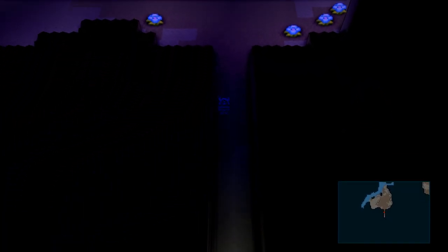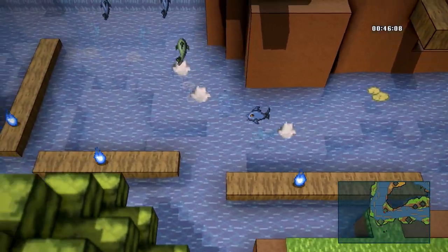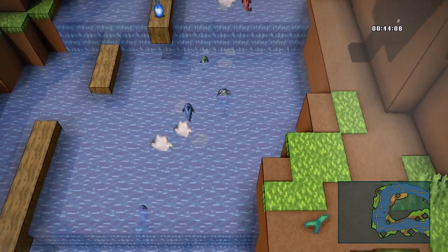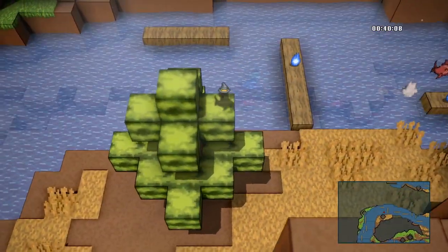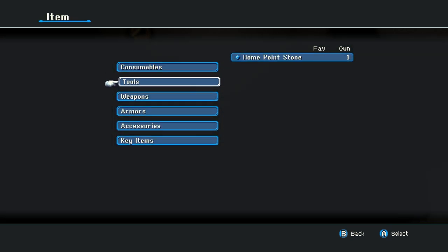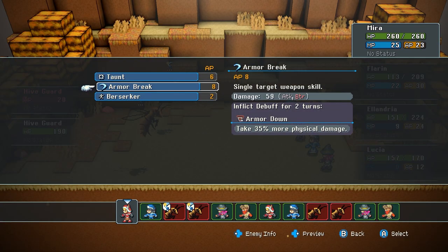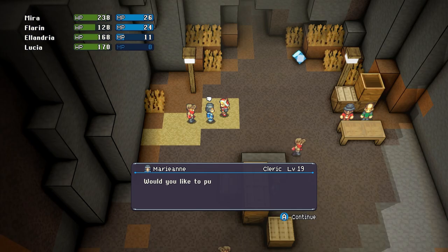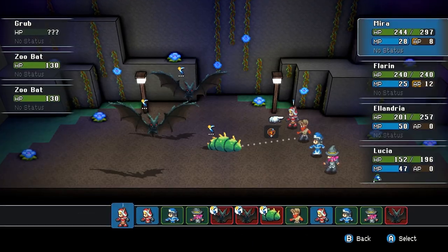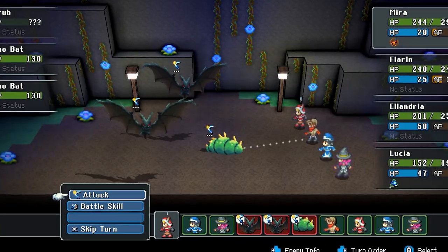Another thing that makes Crystal Project run really well is that there are no load screens anywhere — whether it's between different environments, going into dungeons, going into buildings, nothing. It never loads, which is really cool. Also, the menus in this game are just really snappy. They come up right away, they're easy to navigate, and anytime you're selecting a move or an item it just works really well.